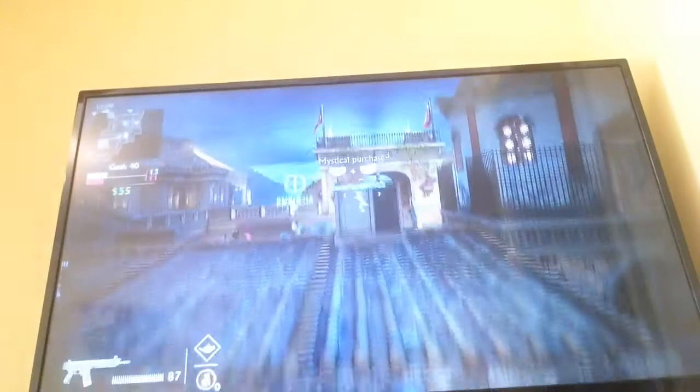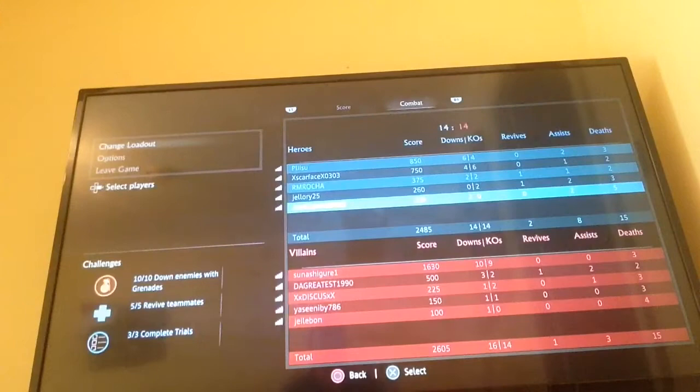I bought an ability there — let me show you it. So I'm now on fire, so I can now run around like crazy. I'm not doing very well here, guys. I think it's because I'm not concentrating.